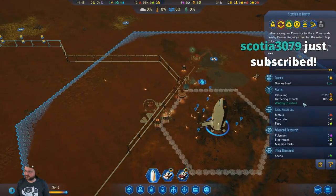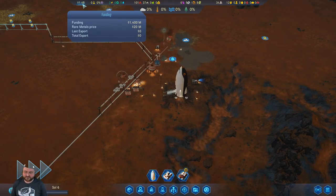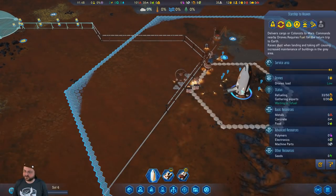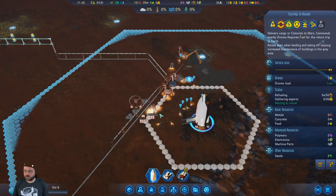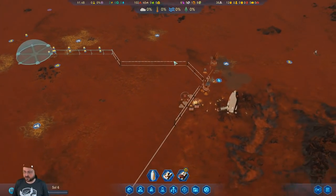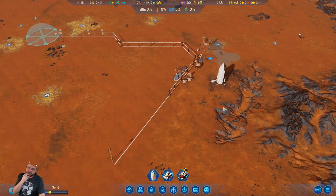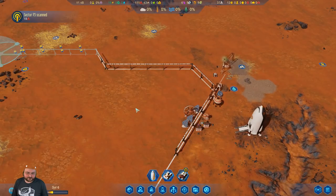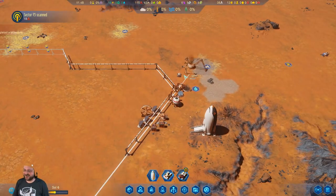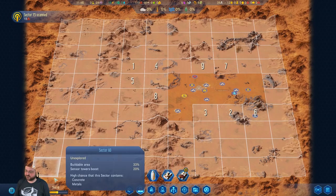I can send another supply pod, but I think we will just let this refuel. We need an extra moisture vaporator. This thing can produce up to four water per day — better than I expected. Currently producing zero because there's no demand for it. We don't have a fuel storage depot here, which is probably okay. Russia's nearly completed a milestone to construct a dome. Yeah, I think we're going to get beaten to it — probably beaten to the first people on Mars as well.